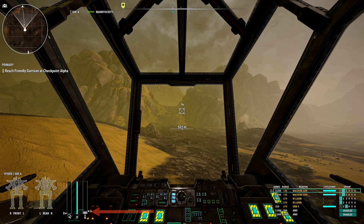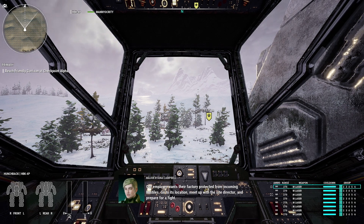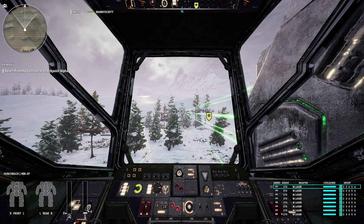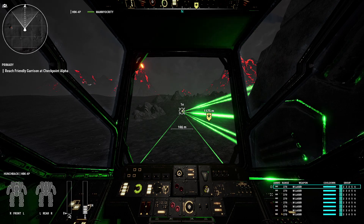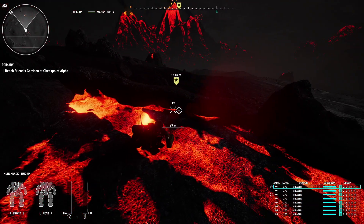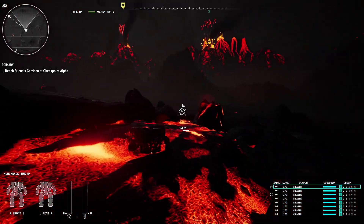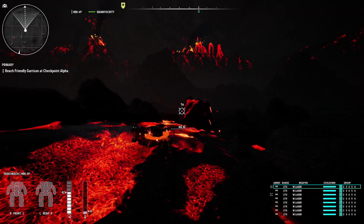And the fourth is actually firing your weapons. There are a couple things in MechWarrior Online that increase heat, and they are standing in lava and also using weapons in different biomes. In the current time, these things do not affect heat in MechWarrior 5. I ran with the same Hunchback 4P in a few different biomes and always came up with the same results. I also had the mech stand in lava and didn't see the heat rise at all. If you guys can think of any other way heat is generated, please let me know in the comments below.